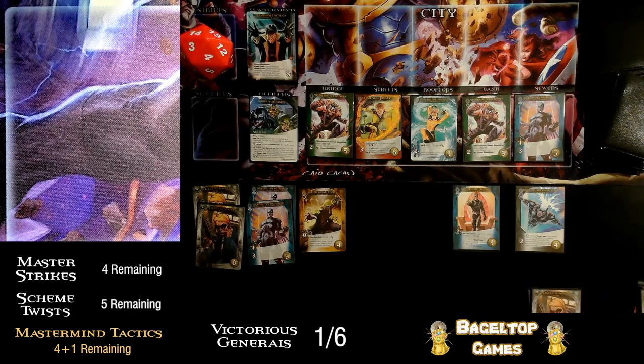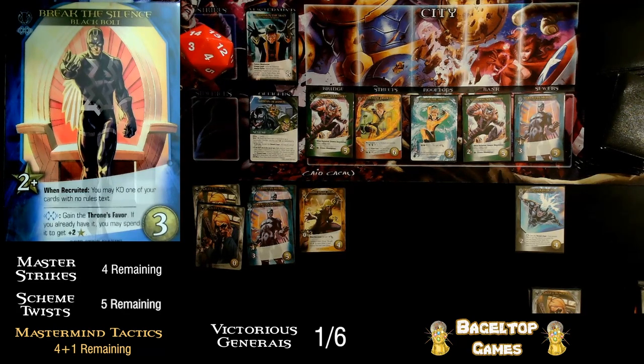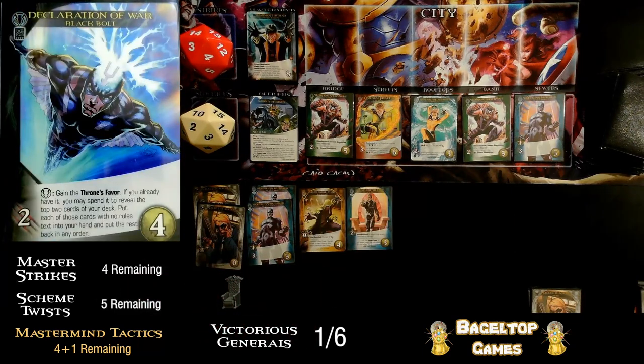When recruited, gain a hero from the HQ costing four or less that's green, yellow, red, or blue and put it in your discard. First we recruit her and she Soaring Flights into my next hand, then refill the HQ. The only ones I can get for free are these two. Medusa's Splitting Hairs lets you gain the throne's favor and spend it to get two attack — that works even though it's not blue, and it's a free gain not a recruit. So I'll gain this card. Now Break the Silence: gain two recruit and gain the throne's favor. If I already had it I could spend it to get two more — but I don't, so I'll just gain the throne's favor and then play Declaration of War. Inhumans requirement: gain the throne's favor. If you already have it, spend it to reveal the top two cards of your deck and put each no-rules-text card into your hand. The top two come up as almost exactly what I needed but not quite — four recruit and six attack total, just too short.